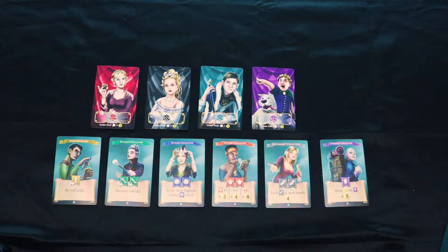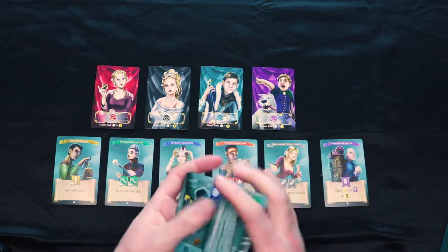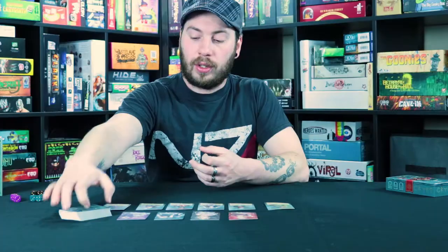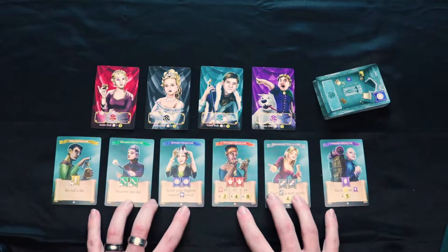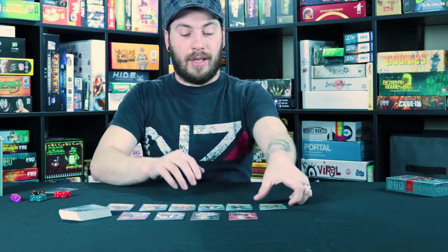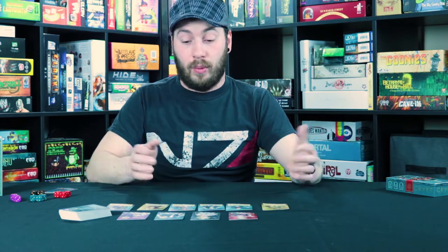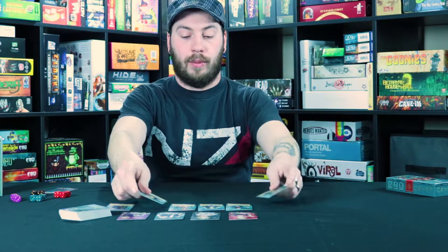The setup of Crypt is actually really simple. For a 4-player game, no cards are coming out of the treasure deck, so all the cards are just shuffled together and then placed face down. Next, you'll set out all your collectors. These guys are important and I'll explain a little bit later. There's an A side and a B side, depending on which side — you can customize it however you want once you learn it more.